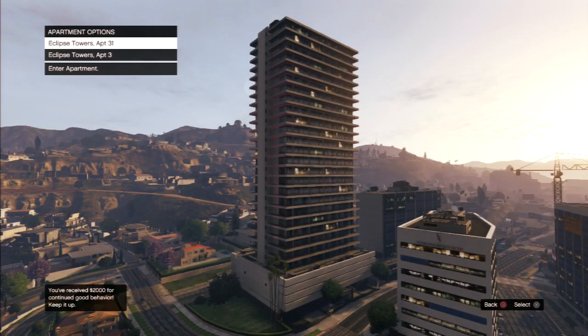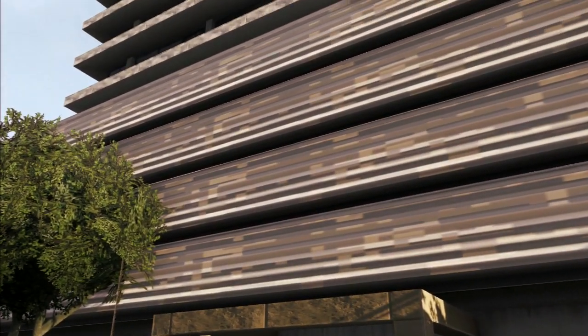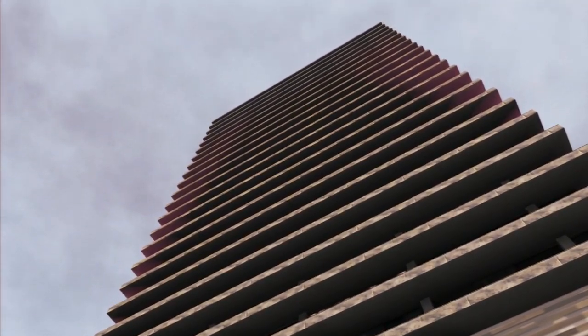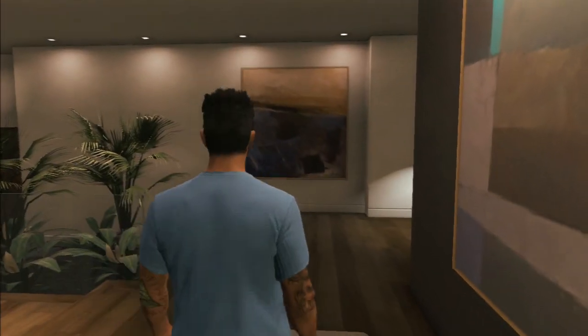Without further ado, let's show you the apartment. The apartment is called the Eclipse Towers Apartment 3 — it's still in that same 400k building but it's just a different room. Quick note: I haven't seen the apartment yet, so I may be a little bit surprised.